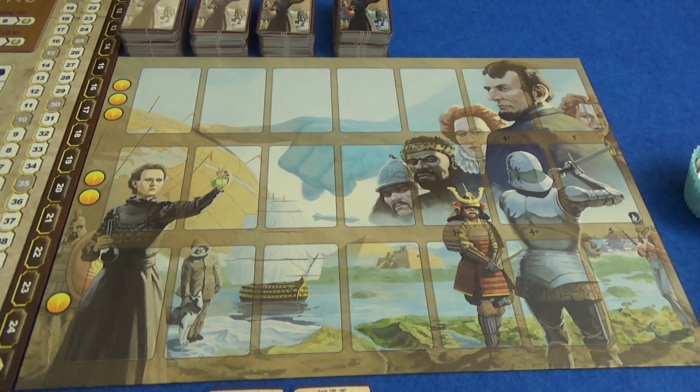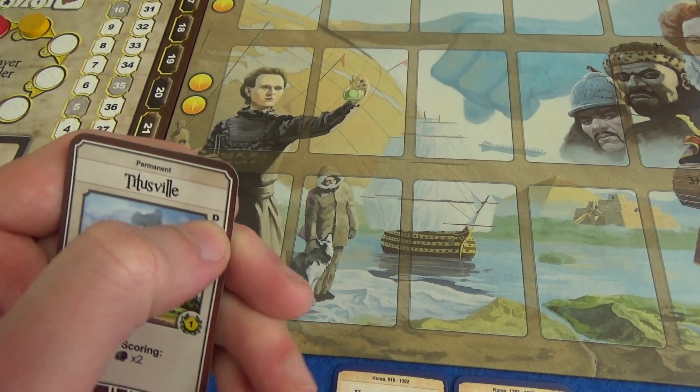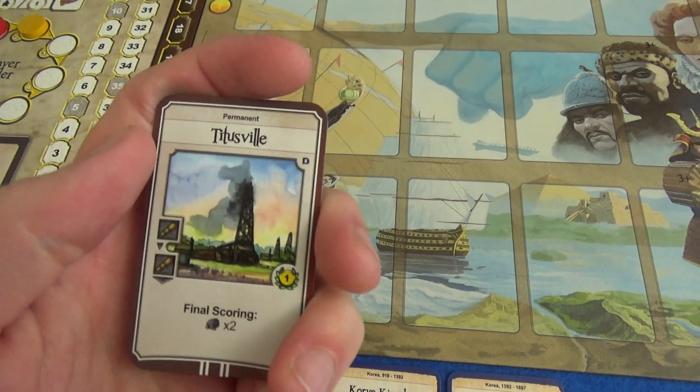There's a new type — there are natural wonders now. I've just grabbed one here at random. Any new cards that might come up in the game have a D here to show they come from the Dynasties expansion.